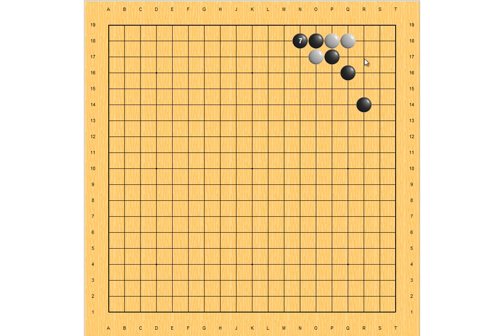Now instead of entering Sansan, white can attach here. Black blocks, and white extends. Now black needs to kill this white stone, otherwise white would atari from here and kill this one.